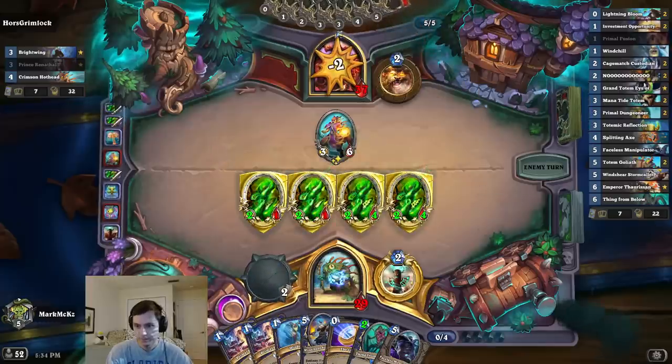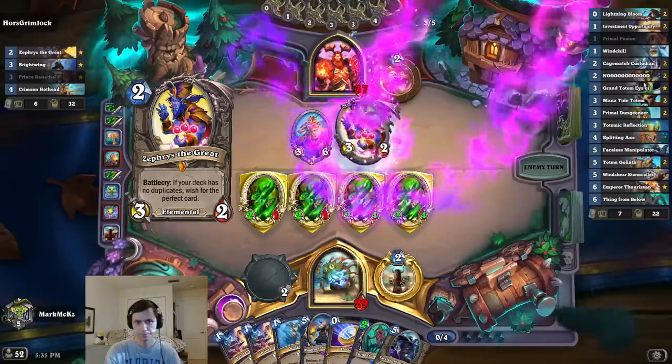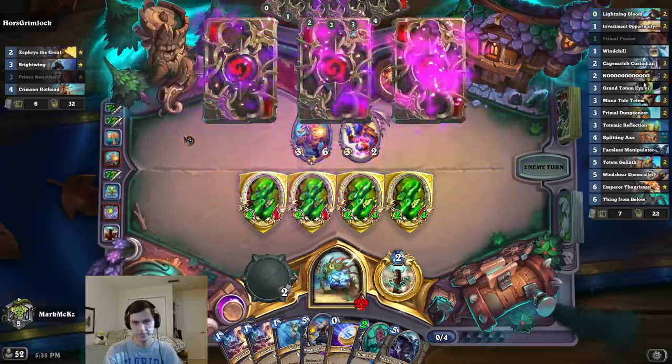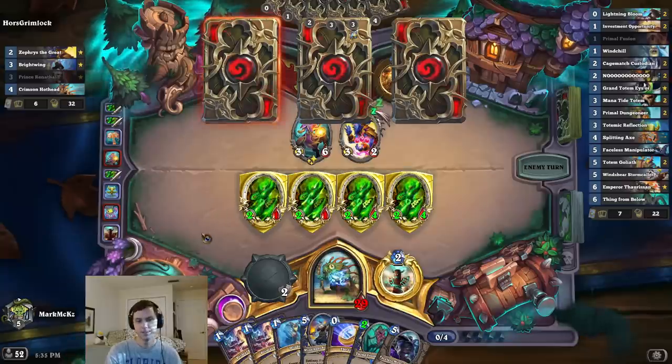Let's chip the armor off while we can. Oh, it's Reno — three mana. No idea. I don't think there really is a good answer to this. There's like Lightning Storm, but it isn't really clear.